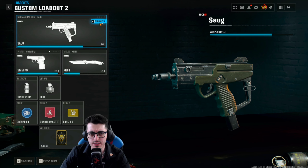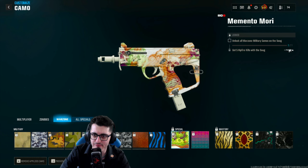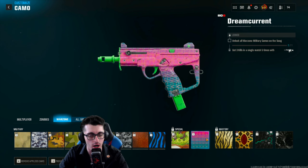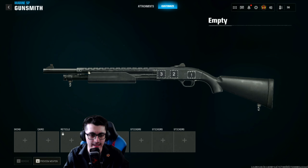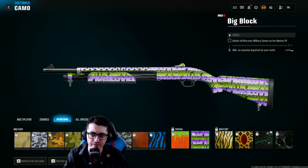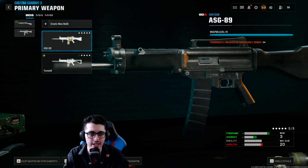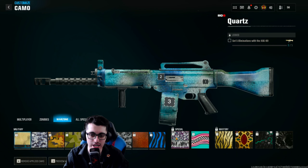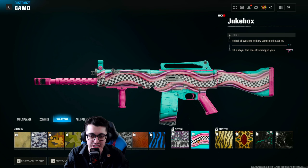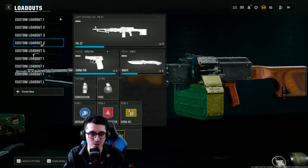For the new SMG, the SOG, the Warzone special challenges are five hipfire kills and then three kills in a single match five different times. Moving on to shotgun specials: the Marine SP requires five point-blank kills and then five kills on enemies impaired by your tacticals. The ASG challenges are 10 hipfire kills and then five kills against a player that recently damaged you — a challenge probably best done in a close-quarters Resurgence experience.